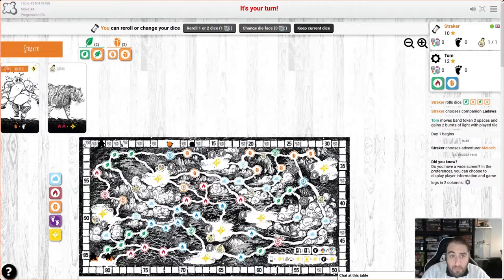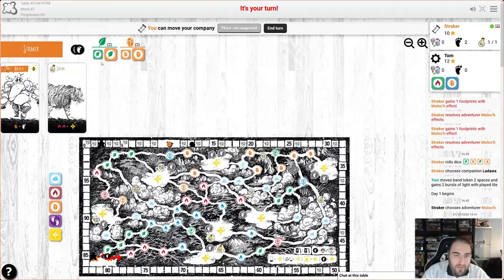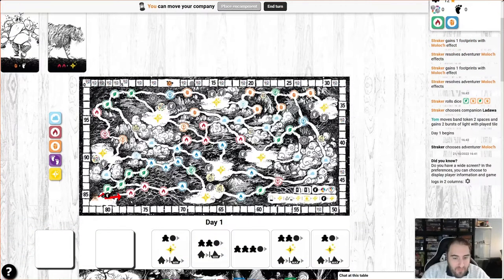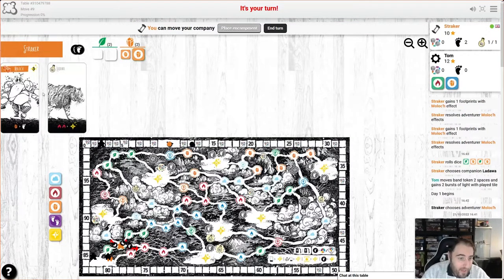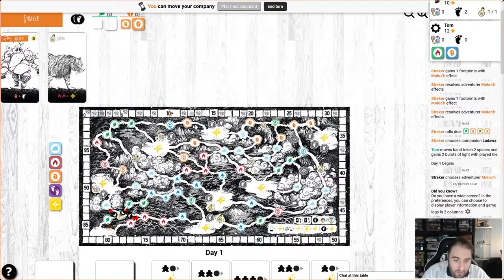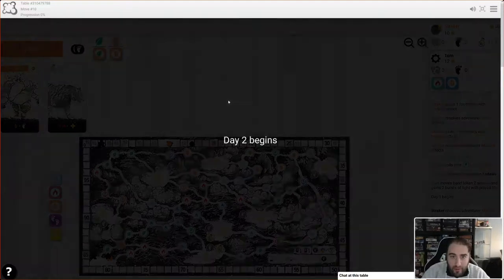A re-roll may not be a bad idea for these two greens, but they do give us some movement, and this isn't a particularly terrible roll. This game is very dice and card dependent so you're at the mercy of the dice gods. We're just going to keep that. The two orange crystals plug into this card, the two greens are essentially wasted, but now we can use the dice for movement. The green dice get us up there, and we can spend footprint tokens generated by rolling orange dice to continue moving if we want.